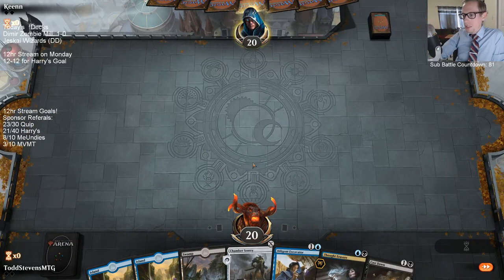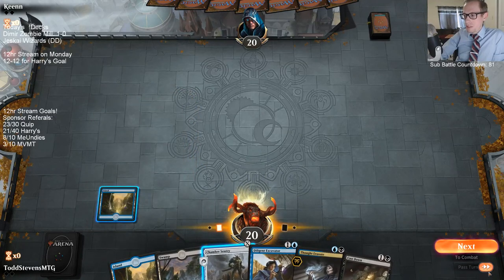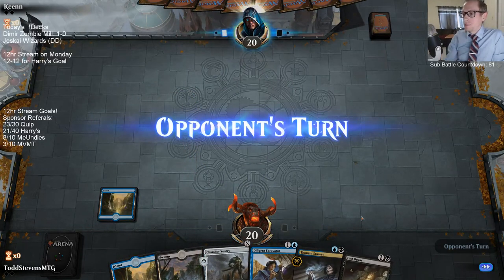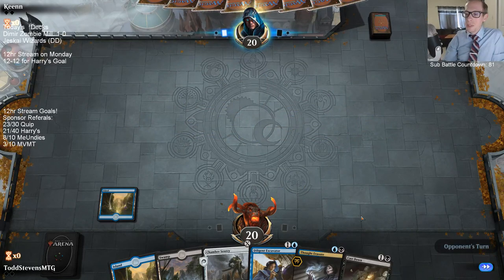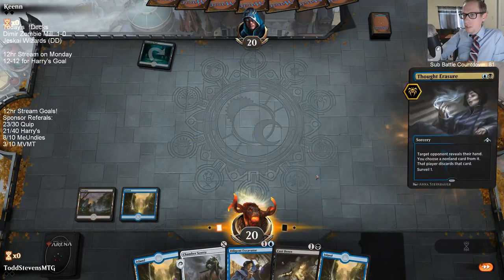Alright, pretty decent hand. Arcane Adaptation and Liliana are the two more important combo pieces, because the other ones can just be in your graveyard — you can self-mill them over. Still keeping.